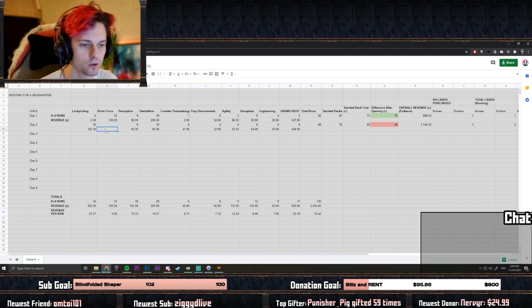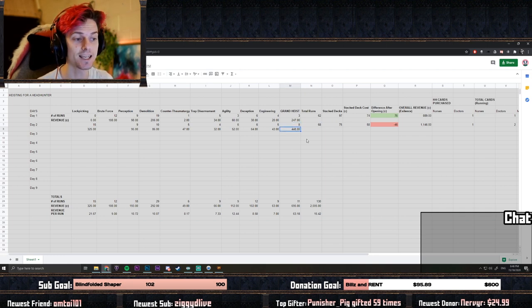We didn't run any brute forces but ran quite a few of everything else, for a total of 68 runs. This includes eight grand heists, so 60 normal heists and eight grand heists. Grand heists came in at 448 chaos over eight runs. Putting it all together, over 11 grand heists we made a total of about 63 chaos per run, which is pretty much an exalted orb per run.